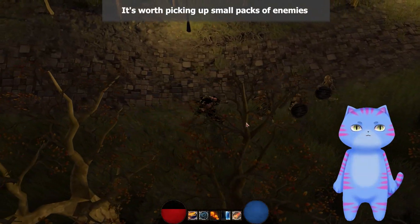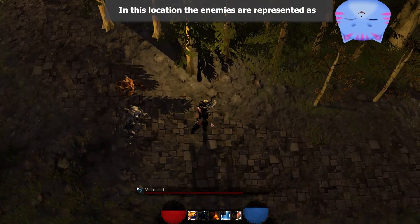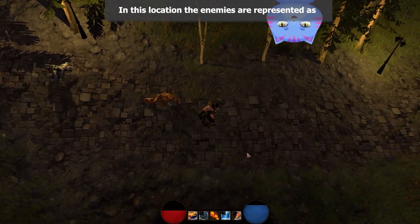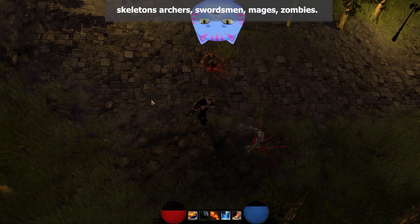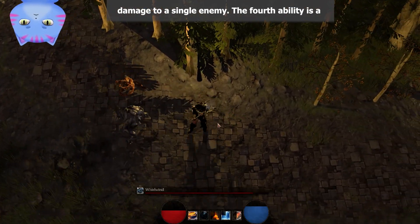It's worth picking up small packs of enemies beforehand to deal damage to all enemies. In this location, the enemies are represented as skeletons, archers, swordsmen, mages, and zombies. The third ability releases flames and deals high damage to a single enemy.